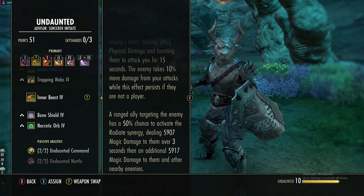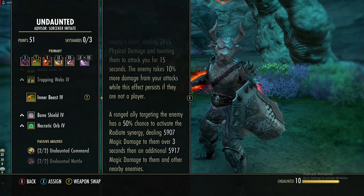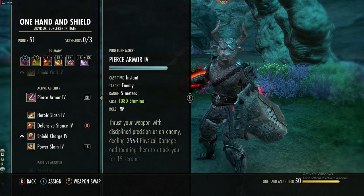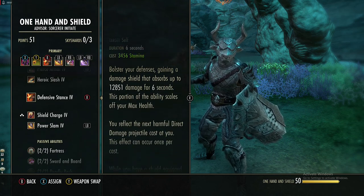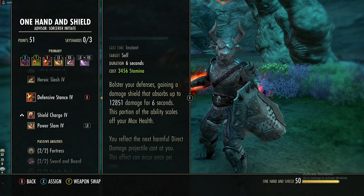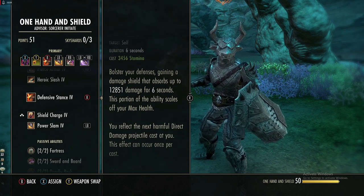So if there's an actual DPS who activates the synergy it'll be more than what my damage tooltip shows. The next skill is a Sword and Board ability — Defensive Stance. It is a ward that can block about 12.8k damage for 6 seconds, and it scales off of your max health.